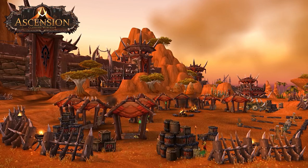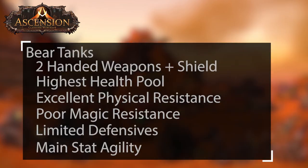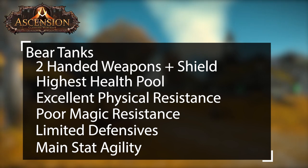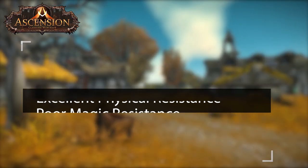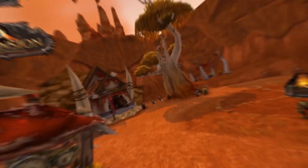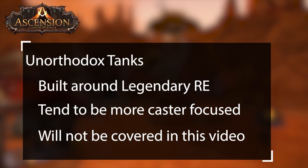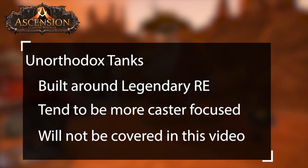Bear tanks mainly use 2-handed weapons, and if using Titan's Grip, shields. They have the highest health pools and good physical negation. Bears are very vulnerable to magic damage and have limited defenses they can use in bear form. They will focus primarily on dodging with their main gear stat being agility. Unorthodox tanks are primarily built around the legendary RE that you choose and tend to be more caster focused — these kinds of tanks will not be covered in this video.